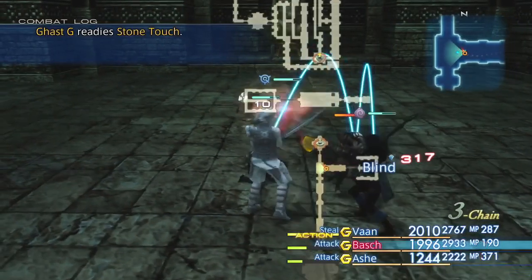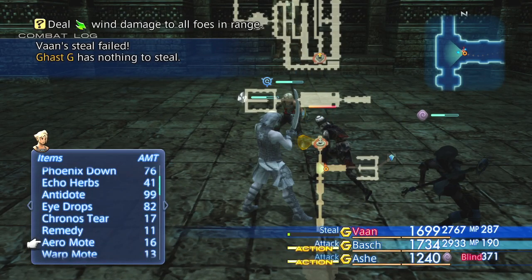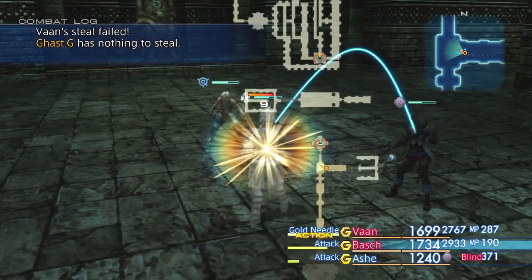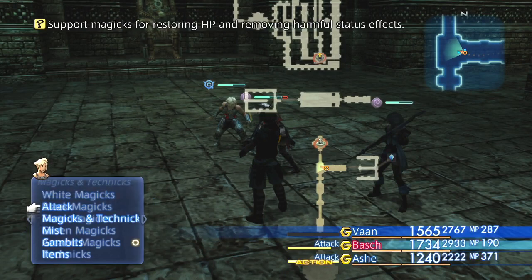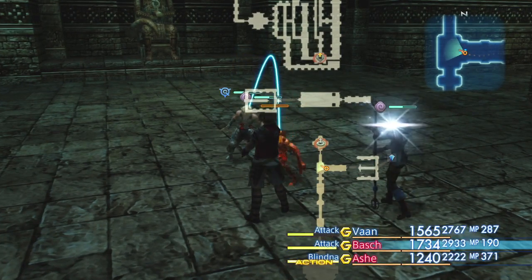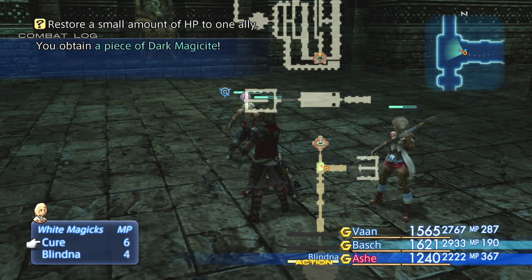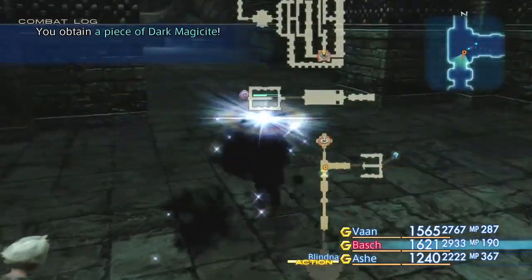Whoa — Petrify? We can't have any of this. Ash has blind. I just set that up as a gambit. I don't know why I haven't bothered with that. That's better.